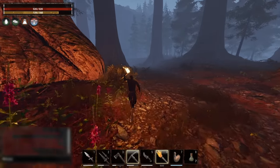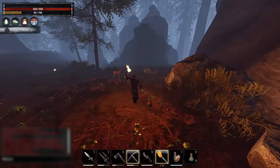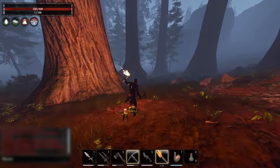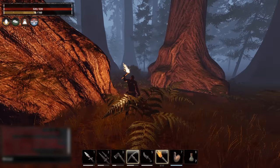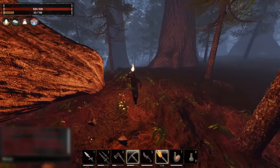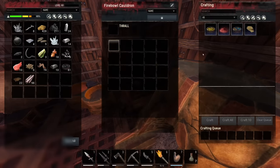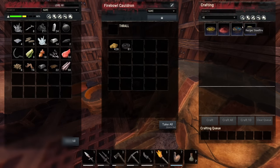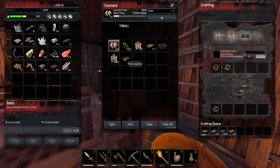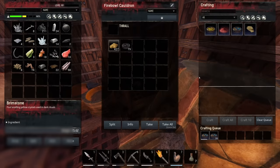We got a few good nodes out of that, but I'm about to be over-encumbered so I'm heading back to base to deposit. If we could get to star metal within the next hour that'd be amazing — in the Exile Lands it takes me like two weeks to get there. I don't get to play that much because of work, and I usually take it pretty slow, one day at a time. Back at home base, let's start making some steel fire.